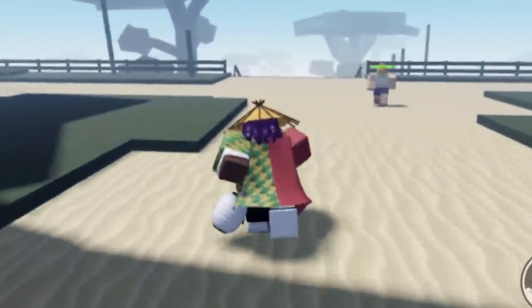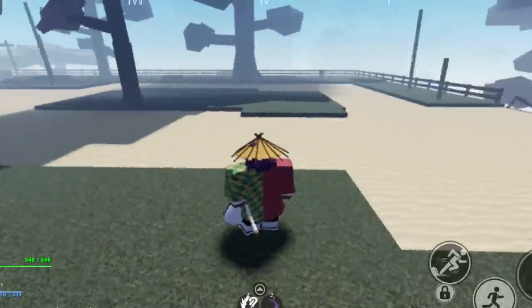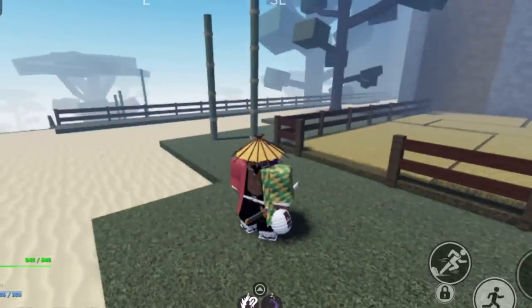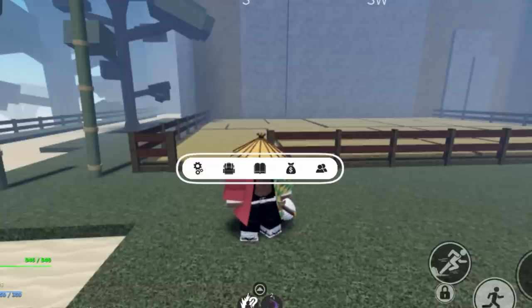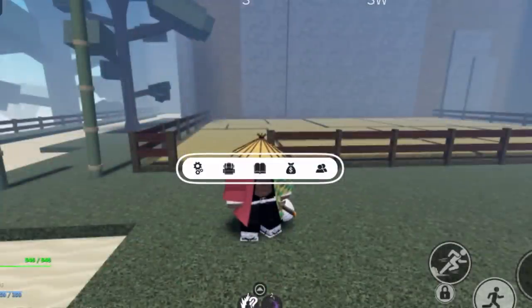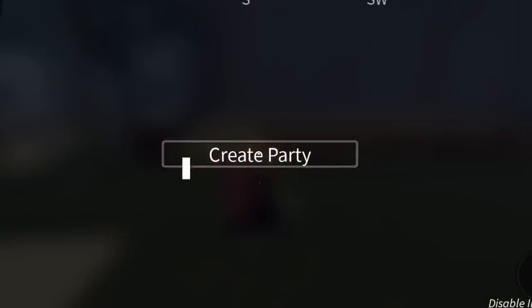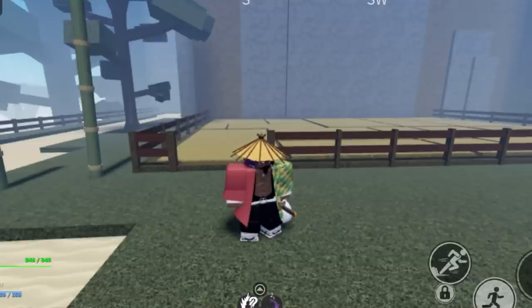The second thing I'm going over is the entire menu system one more time, since people are still asking in the comments. To pull up the first menu, just tap and hold on the screen. It will pop up showing your settings, inventory, rank, game pass options, and party creation. To dismiss it, tap and hold again.